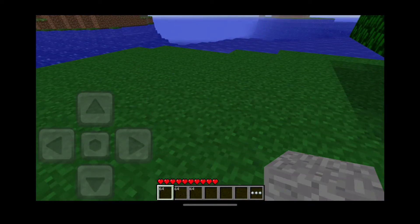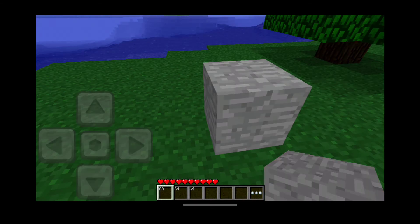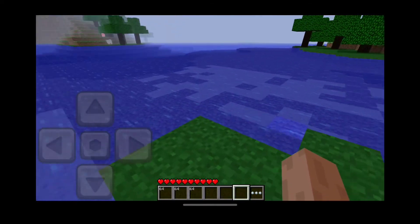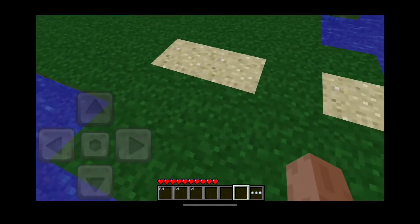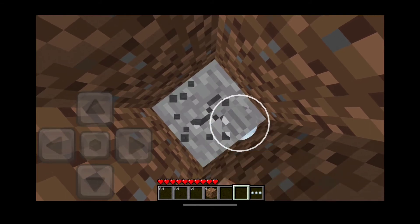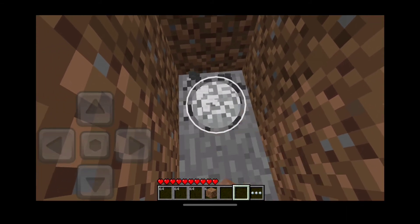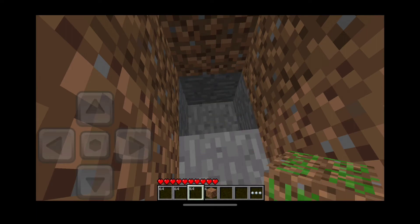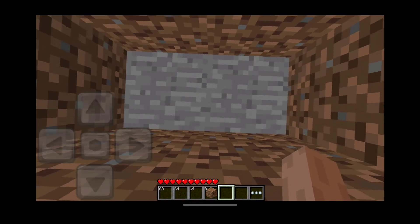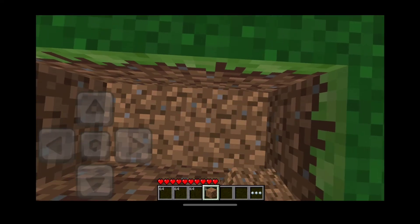This one right here is the reserve 6 block. You might think it's just a stone block, and the texture is stone-like, but that is not a stone block. Watch when I break it — it just breaks instantly. Let me dig down some regular stone as a comparison. See? Regular stone takes a moment to break. But if I place the reserve 6 down and break it, it just breaks instantly — which makes it more weird.